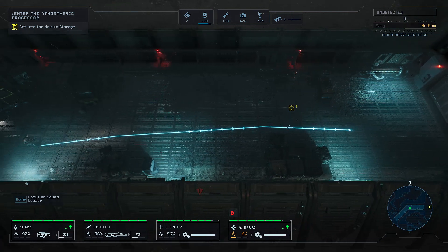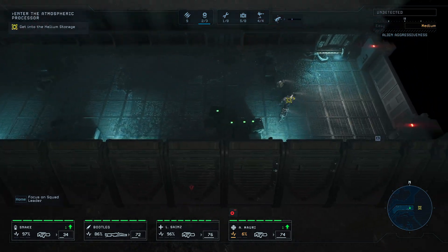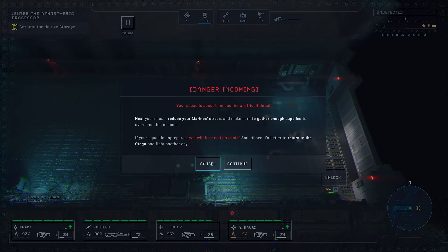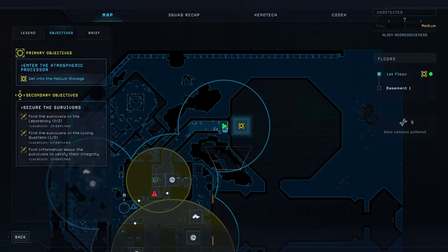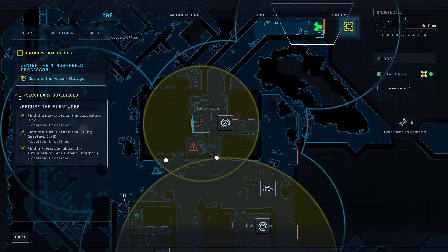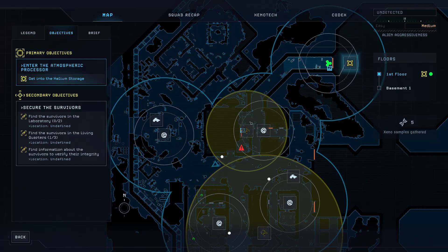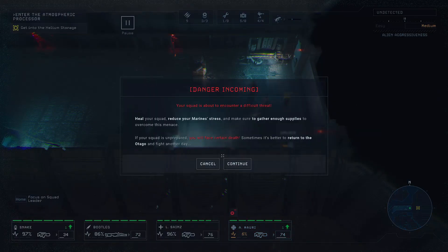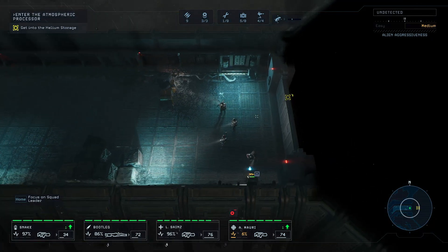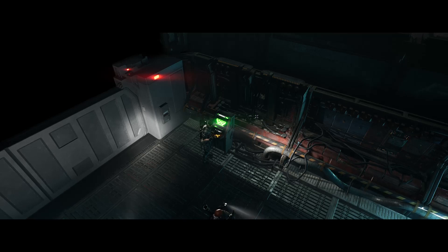Find survivors in the lab — there are two in the lab, in the living quarters. Find information about the survivors to verify their integrity. Send a marine to unlock the door. We'll have just dropped a save most likely — let's see how this turns out.